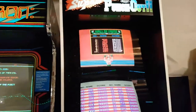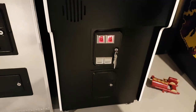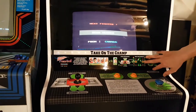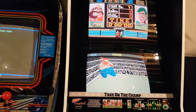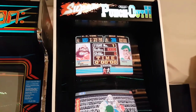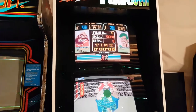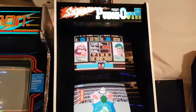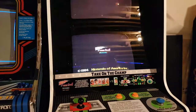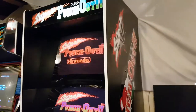Here's a Super Punch Out — fully restored. Everything original except the CPO, which is already cracking. A club member custom made the lower marquee printouts, and it gives the game a beautiful look. It plays well, though Sasha admits he's not great at it. He prefers the NES version, actually — he doesn't like the wireframe character. The side art is all new and came out smooth; it was sprayed at a buddy's spray booth, which gives it a beautiful hard finish.